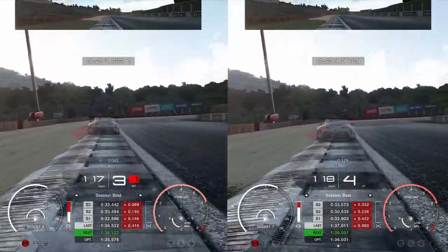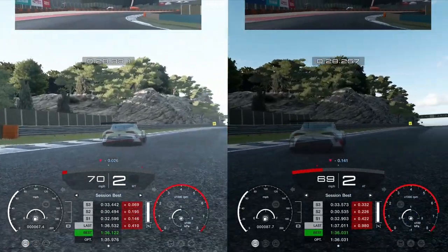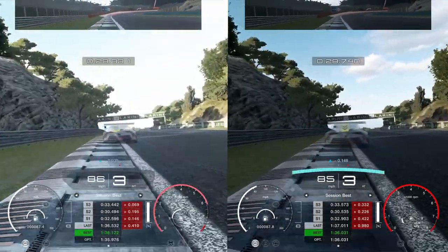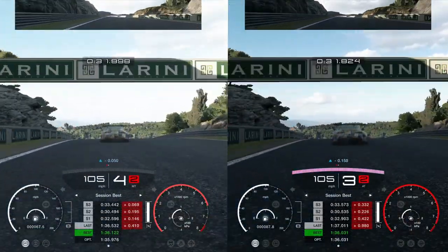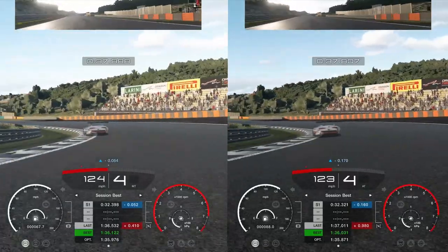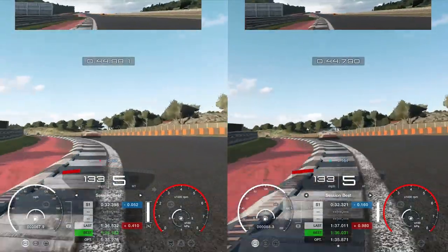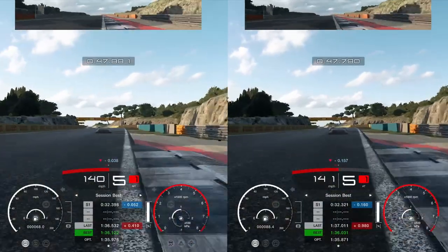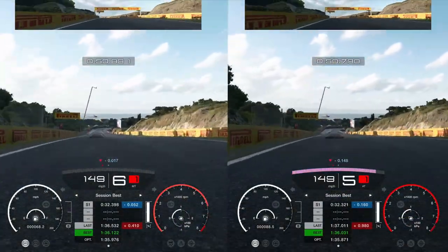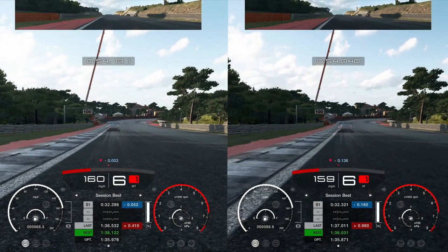Automatic isn't getting the best out of the car in terms of speed because it's using all the revs rather than short shifting where needed. Both cars shift down to second at the same time — automatic doing fairly okay there. There's a little wobble on the exit with automatic, all to do with the shift of weight and not expecting the gear change the way you would if you did it yourself. I was also finding less understeer with automatic, which is pretty weird — brake balance was the same.